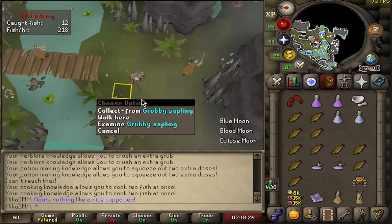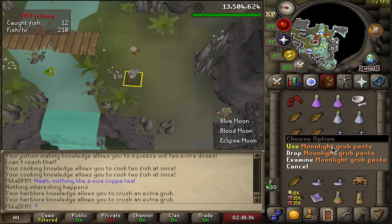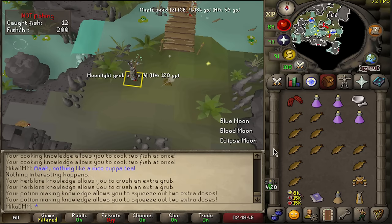Collect from the bush, then use pestle and mortar on it - we're now making grub paste. Use grub paste on the vial of water and all of a sudden we now have these potions. You don't actually need to bank - you can just deposit everything straight to the bank and keep stockpiling on items. I didn't know that was a thing until 50kc in.